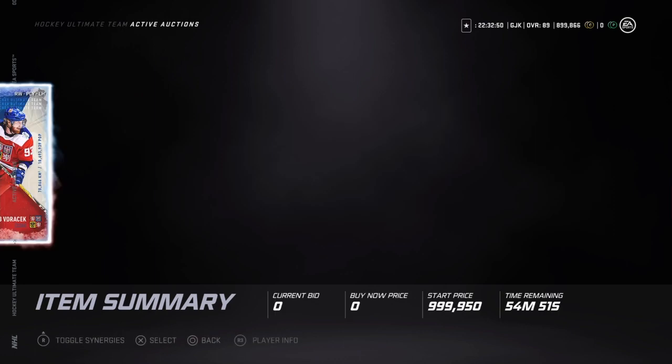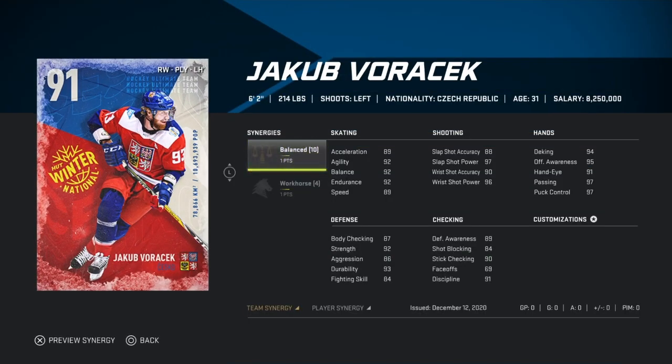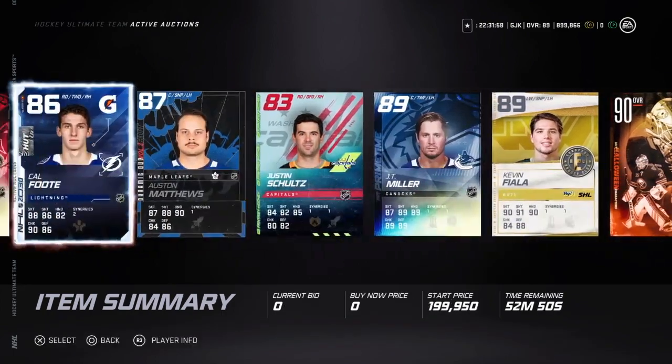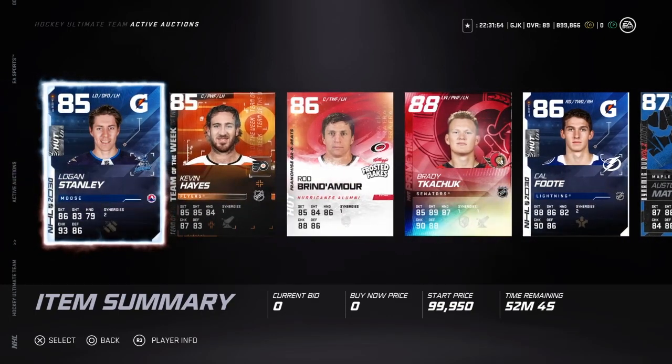The last player is the 91 Jacob Voracek — 89 speed and 89 acceleration, but with workhorse and spark he goes up to about 95 acceleration, which is really good, and 92 speed. I've used Voracek before and really like this card. His wrist shot power is really good at 96, and with balanced on his wrist shot power goes to 99. His puck control, passing, deking, and offensive awareness hand stats are all really good — hand eyes only 91 but not too bad. He's obviously the best one we're giving away. Make sure you tell your friends, have them subscribe, or just comment below which event you think is coming out next. Like, comment, subscribe — have a great day!